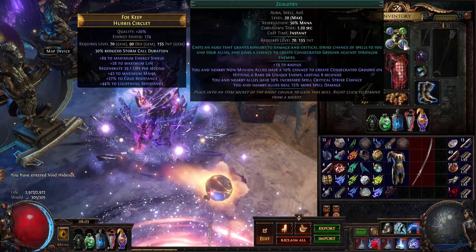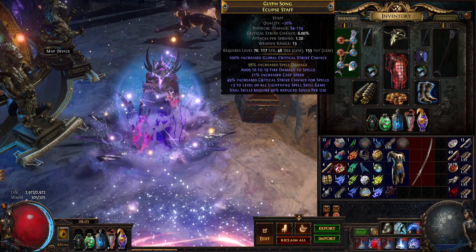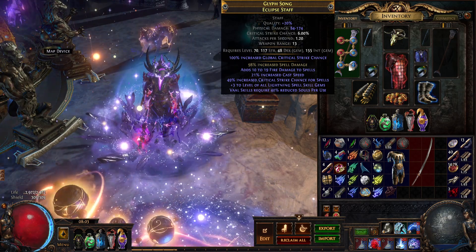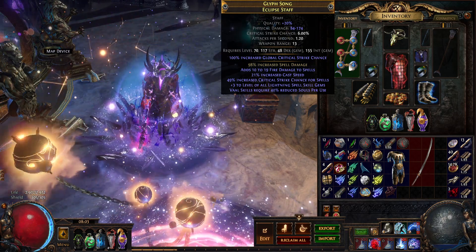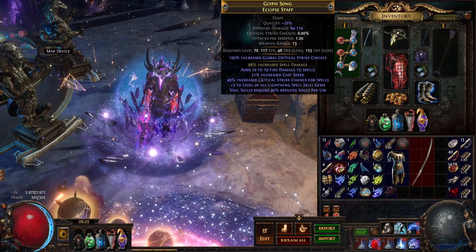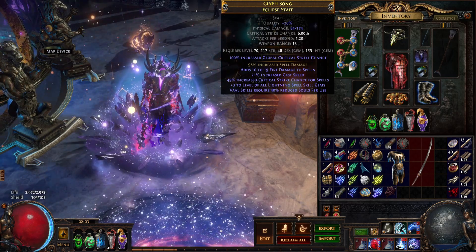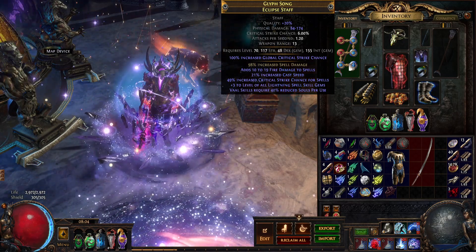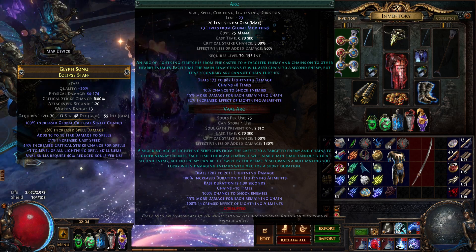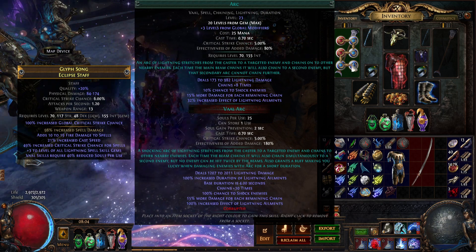So, in days of old, Vaal's skills were made possible through bloodstained fossils. Bloodstained fossils, when applied to weapons, add this final line of text — on my Glyph Song Eclipse Staff: Vaal's skills require 40% reduced souls per use. This is really important for sustenance and upkeep of our Vaal's skills. Let's talk about Vaal soul costs and what Vaal soul is versus a regular spell that utilizes mana. Spells like Arc or Stormcall or Ice Nova or Lightning Strike — or a multitude of other skill gems in the game — have Vaal alternates.